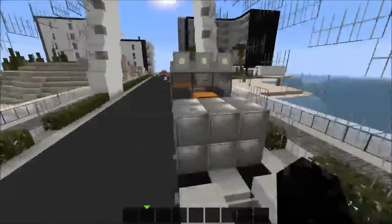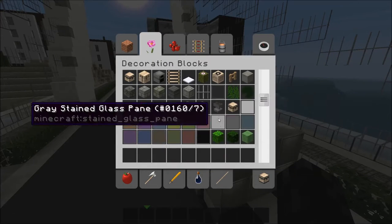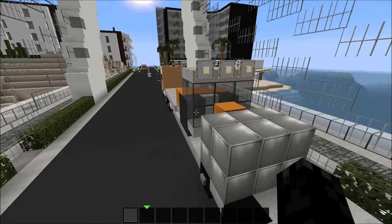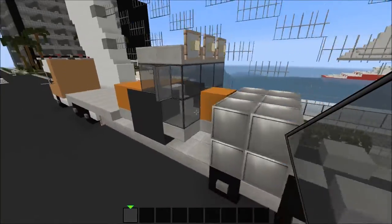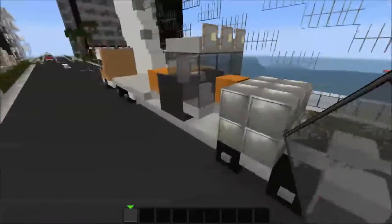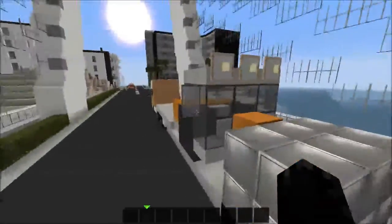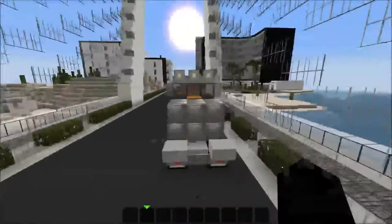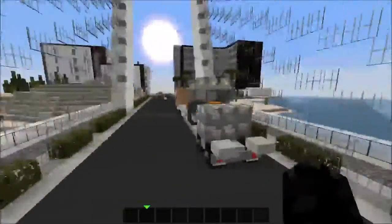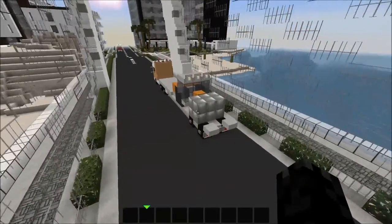Oh yeah, one more thing before I go and this is important - you want to add lime green glass pane, not light green, as the mirrors. I've forgotten the mirrors twice now! Don't forget the mirrors like I did - it's very important, it adds to the vehicle. As you can see it doesn't look as flat anymore with the mirrors. That's it for this video, thank you guys for watching, bye!